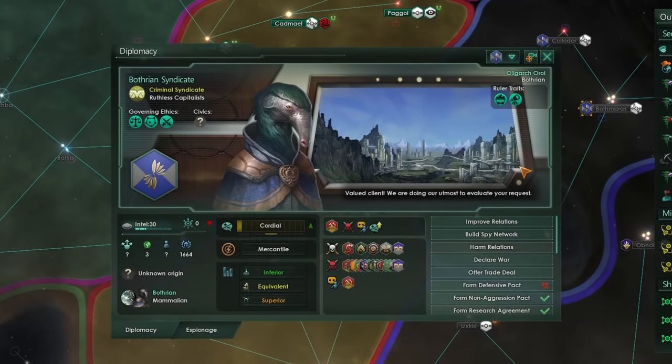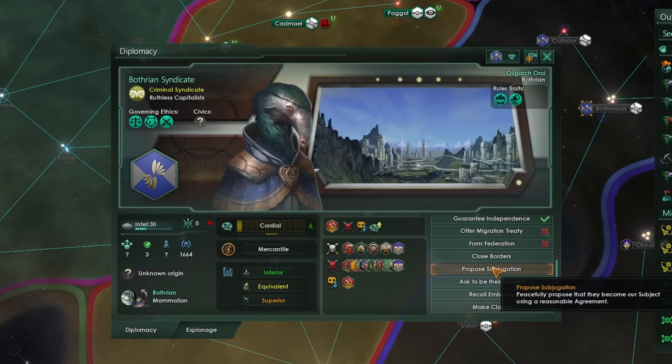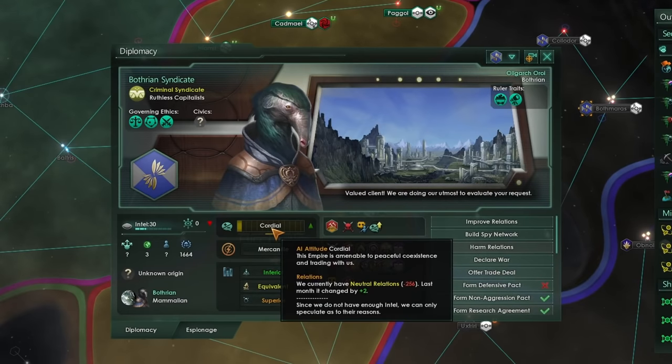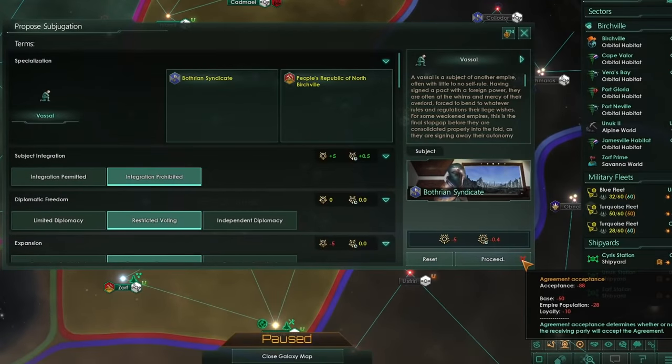Now we're going to look at how we can get our subjects to come on board diplomatically. To do this you must simply be superior to the subject in military power — not economically or technologically — and propose subjugation. It's also very important that they have a positive relationship with you: friendly, cordial, that kind of attitude. The base acceptance starts at minus 50, modified by their opinion of you and empire population, meaning earlier in the game it can be much easier to form vassals.